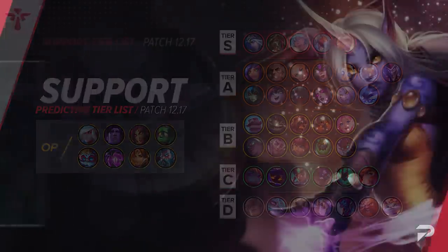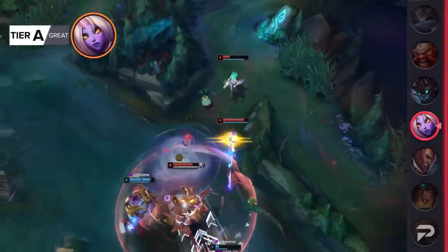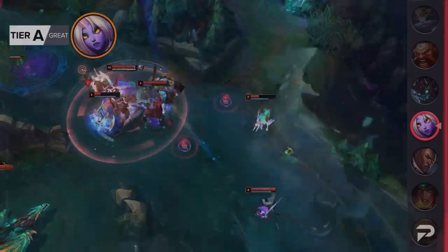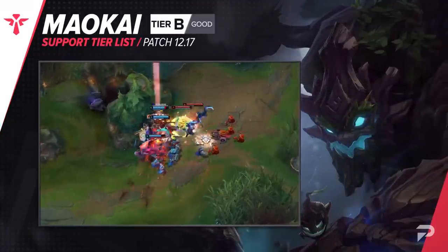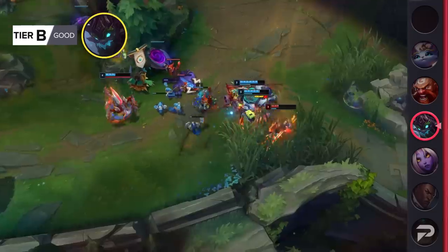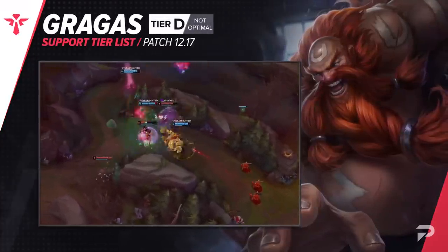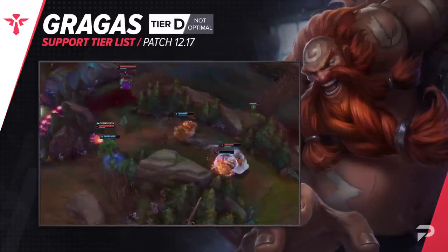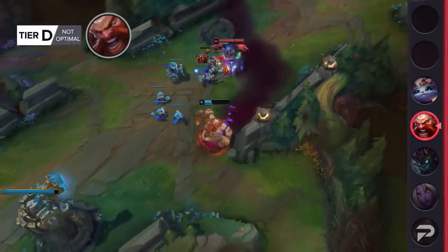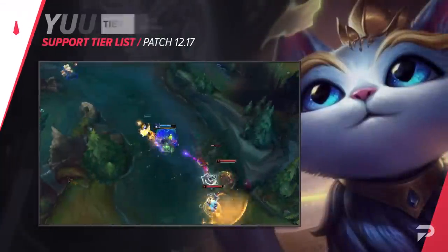For supports: Soraka gets a promotion to A tier. Like most enchanters, she's pretty much always a good pick for coasting to a victory with minimal effort, but in close games her impact isn't quite as high as higher-tier picks. Maokai's placement as a support after his changes is entirely unclear — taking away percent damage from his saplings hurts his ability to poke, but adding more direct trading damage could make him a better kill-lane support. For now he goes in B tier. Gragas has gone from bad to worse and moves to D tier — he doesn't provide anything useful that other champions don't do better.